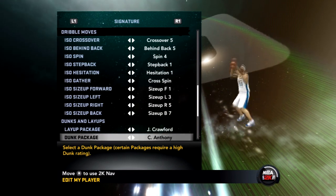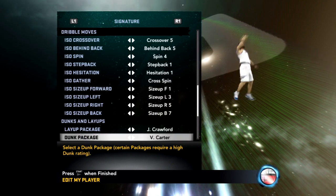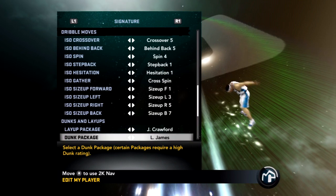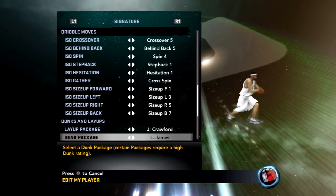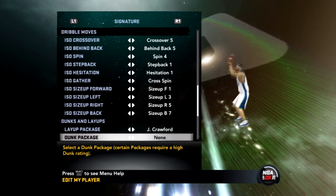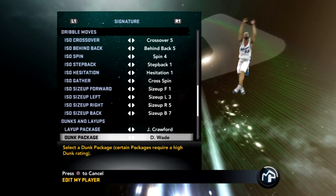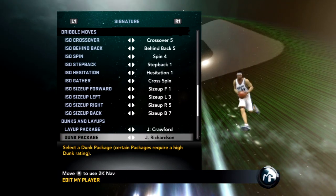Now I'm going to go through more packages. Carmelo Anthony — good. Bryant — okay. Carter — amazing. Iguodala — not so much. LeBron: if you want to dunk on people, go with the LeBron package. LeBron's package takes you way further than anything on the game. D-Wade is okay, but he doesn't jump very high — his dunks are very quick, just up and down. But there is one package a lot of people don't know about.